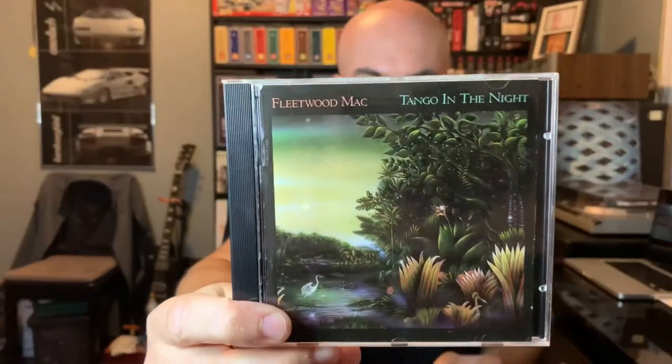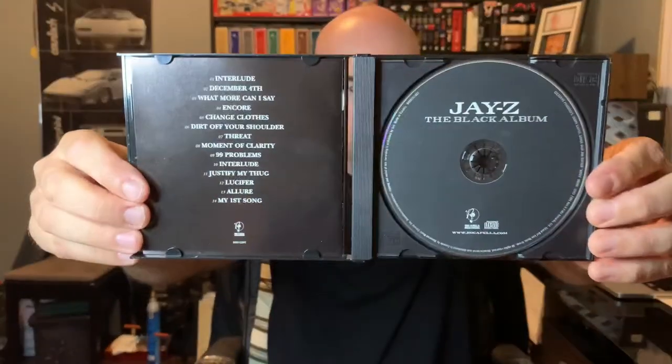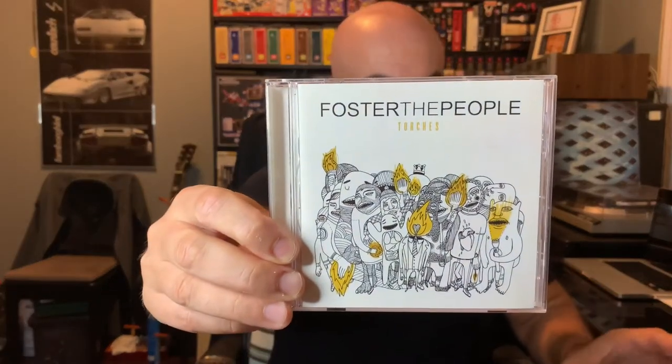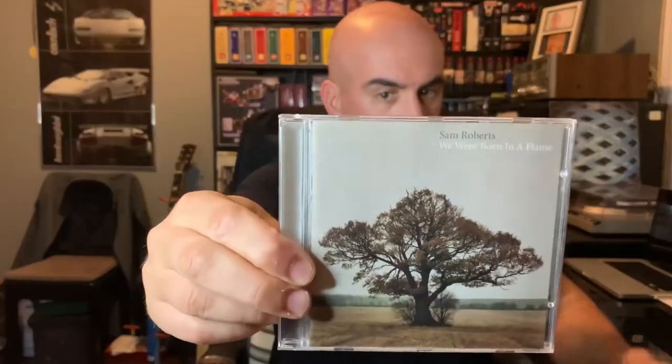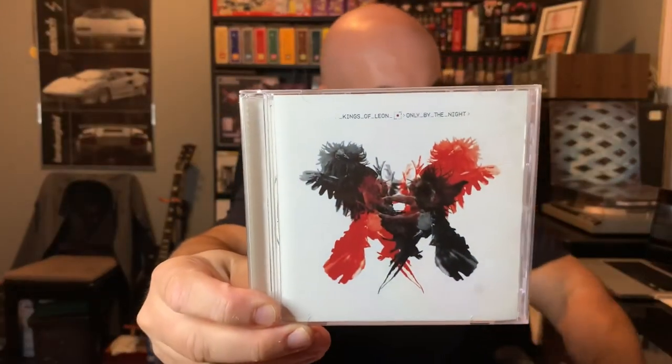Moving on to some CDs: Fleetwood Mac's Tango in the Night, Jay-Z's The Black Album — I'm not a Jay-Z fan but liked the all-dark-black aesthetic — Foster the People's Torches, Sam Roberts' We Were Born in a Flame, Imagine Dragons, Matthew Good Band, Kings of Leon, and Metric. I probably have the Fleetwood Mac one already, but I don't think I have most of the others.